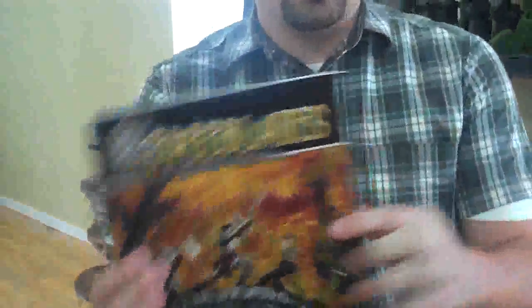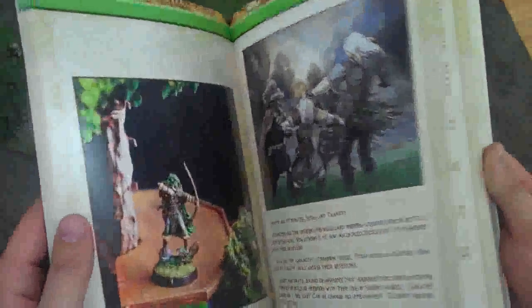We have a few things we want to show you here, just as a brief introduction into the world of Freeblades. First, we'll do the rulebook. The rulebook is awesome. You have pages of fluff and background on the world of Freeblades. Currently there are four playable factions — they have a total of 14 that they are planning on expanding to. The rest of the book goes over the basics of the game: movement, morale, shooting, melee, items, magic, abilities. Each character has different abilities. It's really exciting.